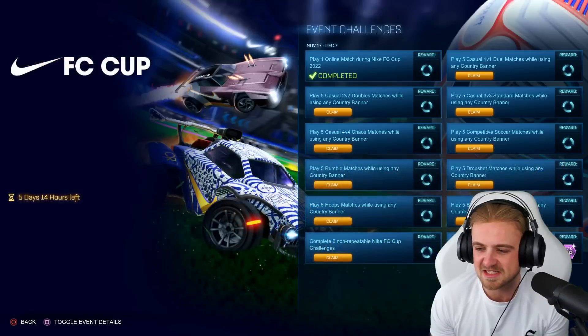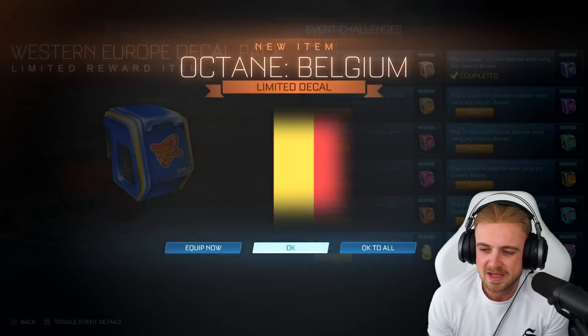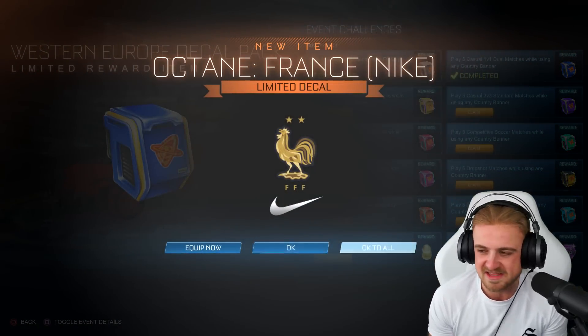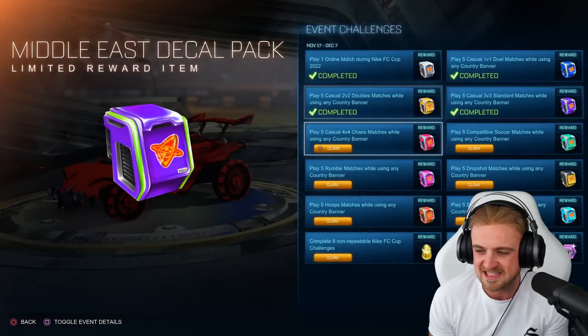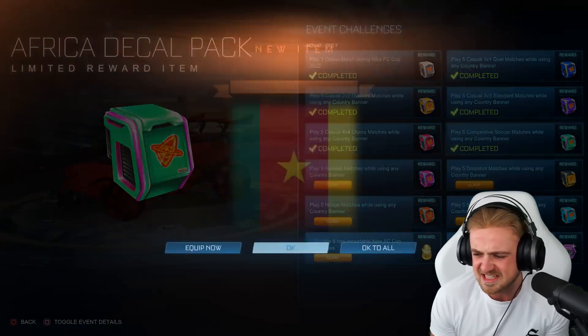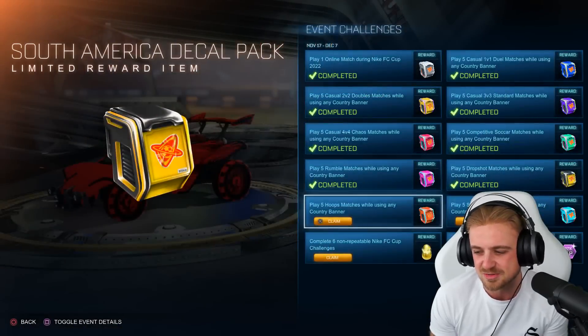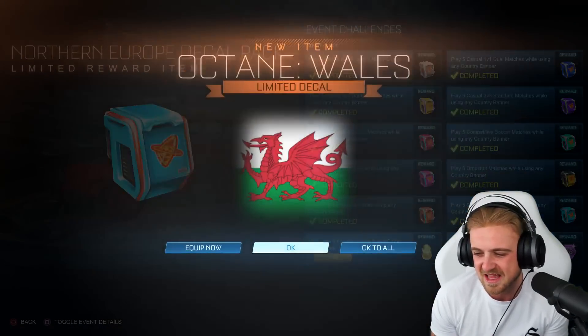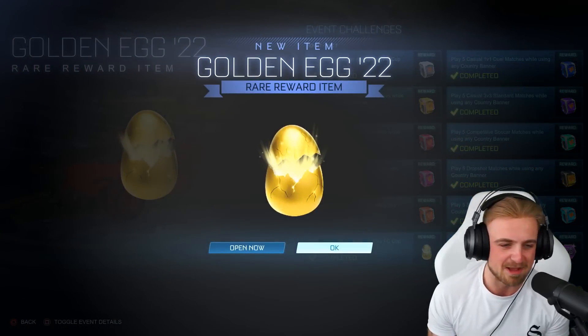So first of all, we might as well go to these challenges and view challenges. He said he left all of these so we could do them on the video, but you've kind of all seen these and I've done videos about them. So I'm just going to redeem them all for him now. It's very satisfying. My favorite of all of these is the New Zealand Nike Federation decal - absolutely phenomenal. Claim that as well.